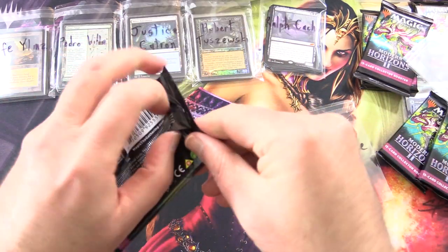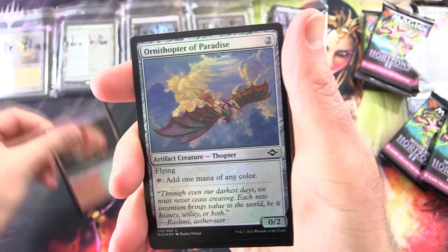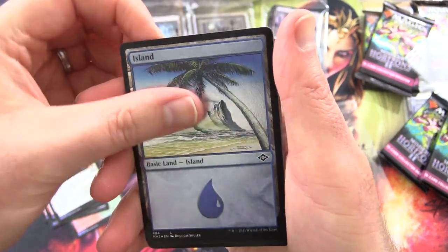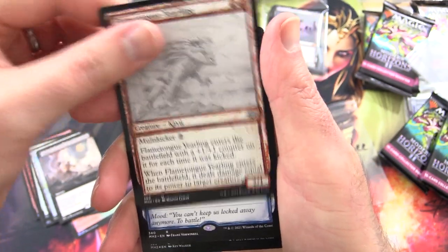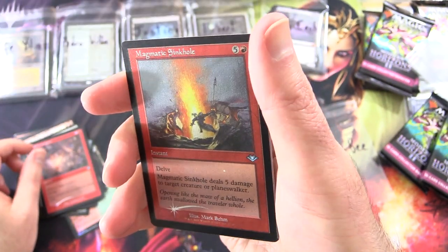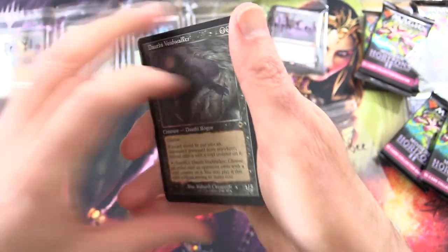Devon B — thank you for being a patron. I bet that threw you for a loop Devon. Let's see what we get. Slagwood's Bridge, Ornithopter of Paradise, Smell Fear, Faithless Salvaging, Flame Rift, Blossoming Calm. Foil Etched Island — damn, there it is again, holy moly. Flame Tongue Yelling, Rise and Shine, Late to Dinner. Nice. Shenanigans, Foilage Old School, Magmatic Sinkhole Foil Etched — yes it is. Just a foil etched Dotha Voidwalker.